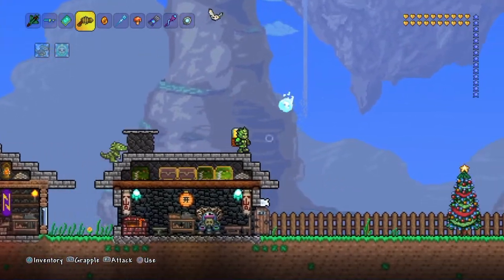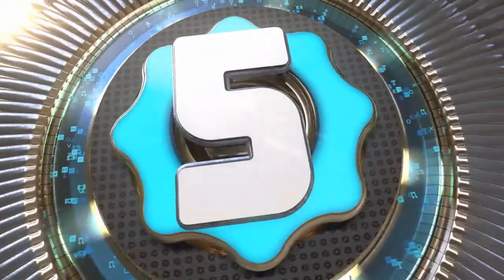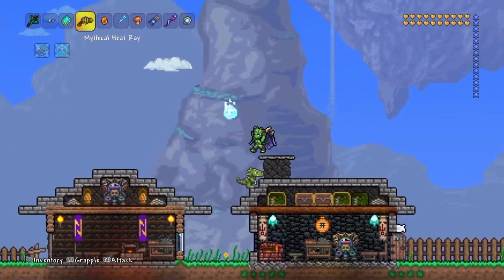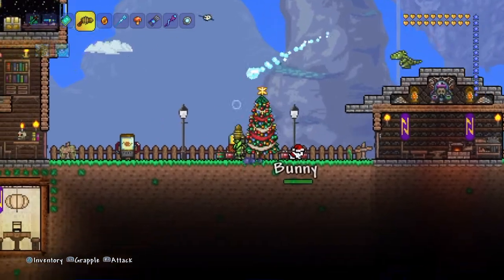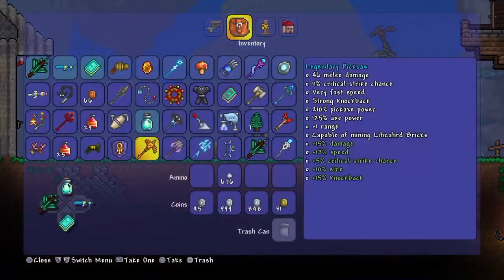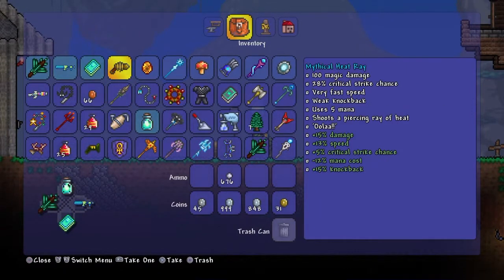Coming in at number five is the Mythical Heat Ray. This gun is good going up against invasions — it shoots through enemies, hitting the enemies behind them. It has 100 magic damage, a 28% critical strike chance, very fast speed, weak knockback, and uses five mana. It shoots a piercing round which goes through one enemy and then goes through all the enemies at once.